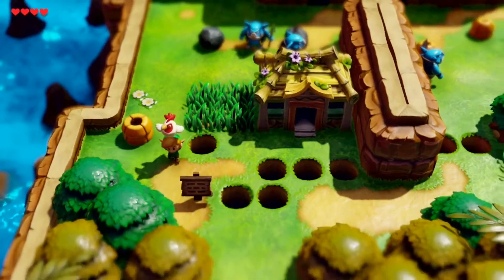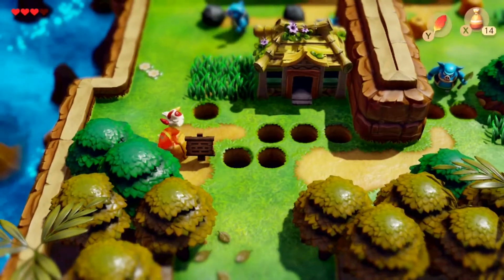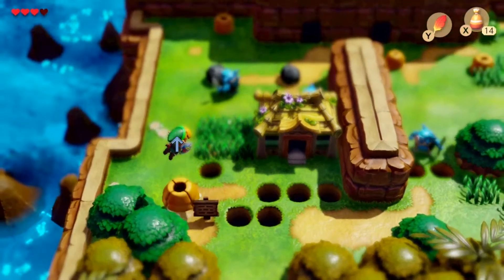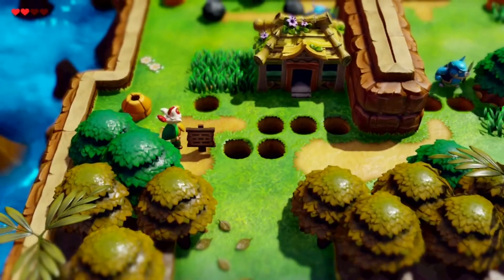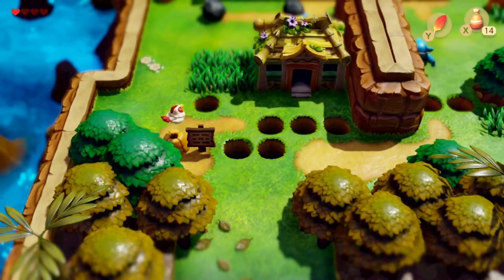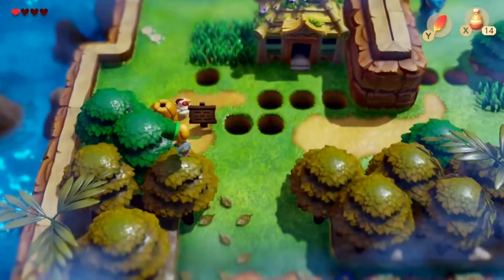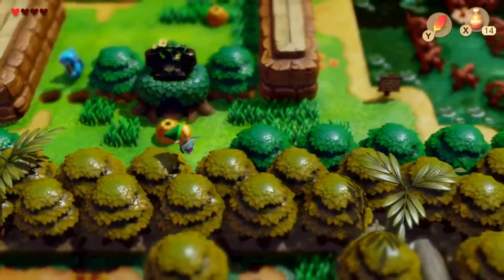Let's begin by talking about why this skip works in the first place. Once you get ejected from the Like-Like, it will launch you straight up. This launch is determined via the physics engine. Since the physics engine takes the wheel, we can then influence the trajectory of Link by making him collide with other elements. The other element we'll end up using is a coco, since it is the only thing we can pick up that won't kill us after the launch at this point in the run.